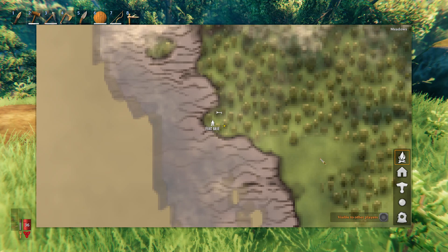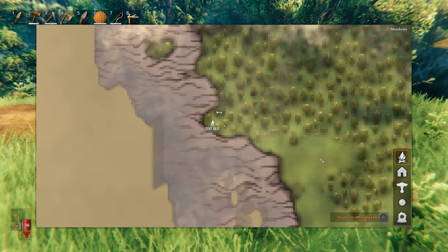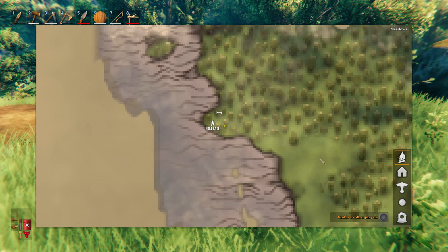And that's how you add icons, or waypoints, to your map. It's pretty simple.